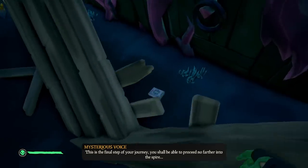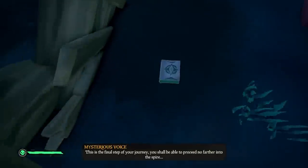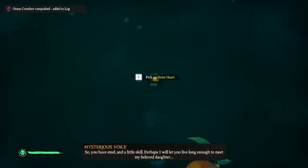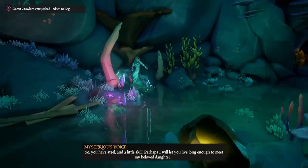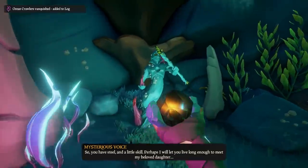You will now need to partake in the first mermaid fight of this tall tale. It's not too hard, but the important thing to note is once you clear all the mermaids, a mermaid heart will drop. You'll need to put that inside the mermaid that doesn't have the heart, and you will initiate the first puzzle of this tall tale.